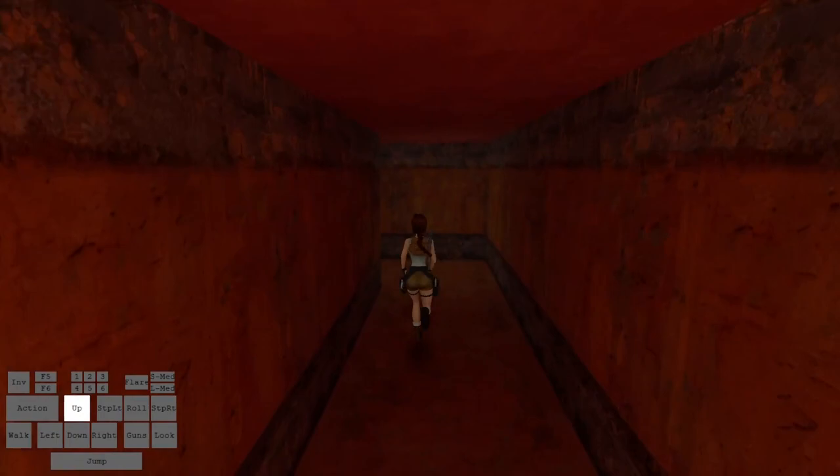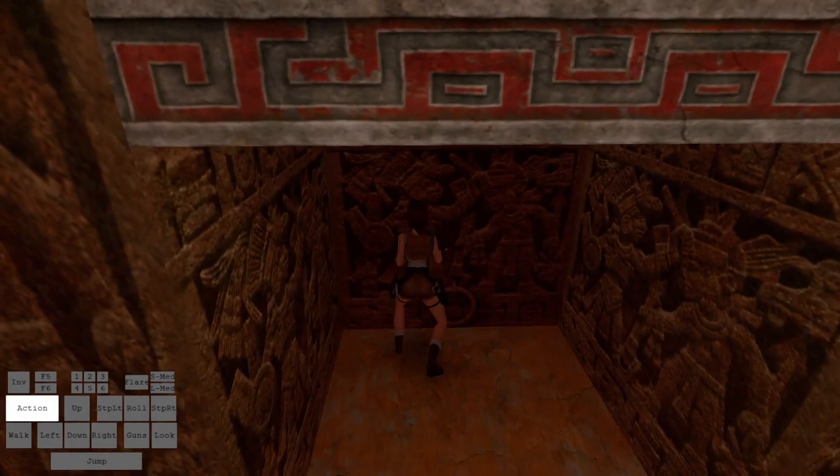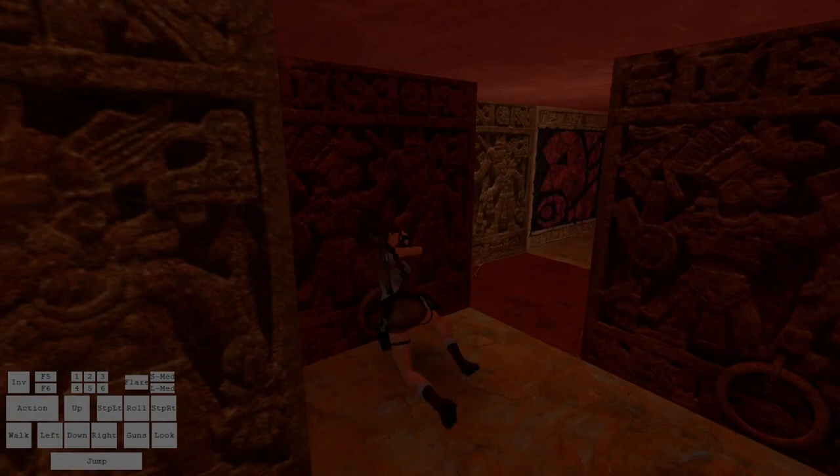There are no breakable tiles in Valley, so we move into Tomb of Qualipek. If we go off to the right here, we can do this pushable block room. After the block pushing, there is one single breakable tile in order to get to the lever.